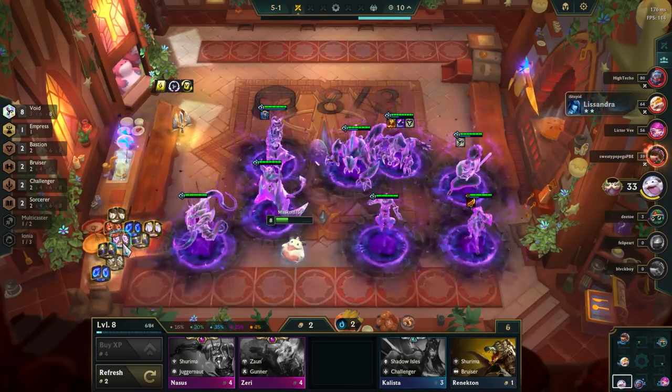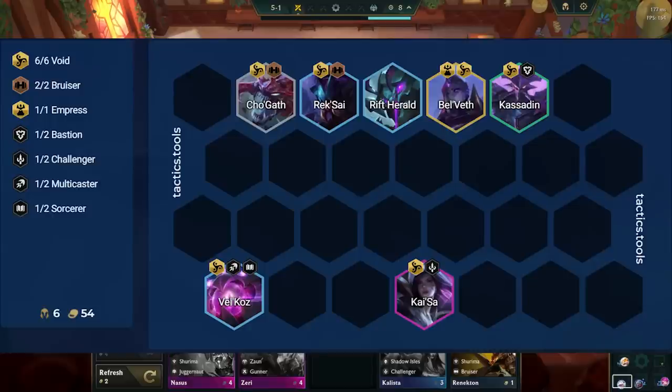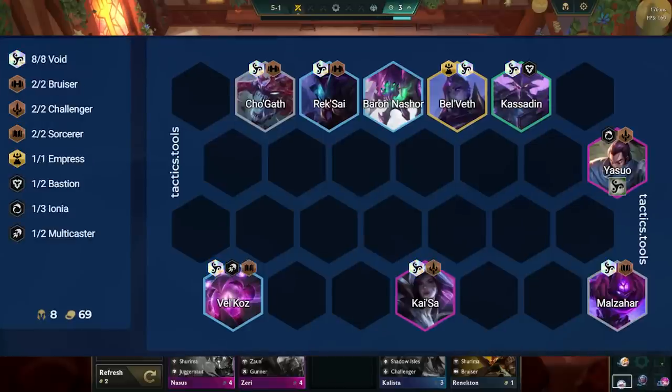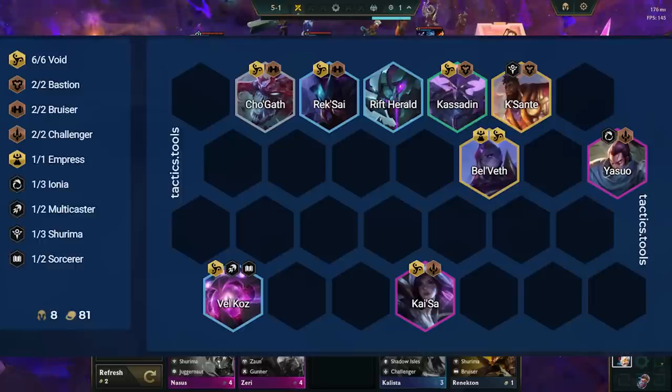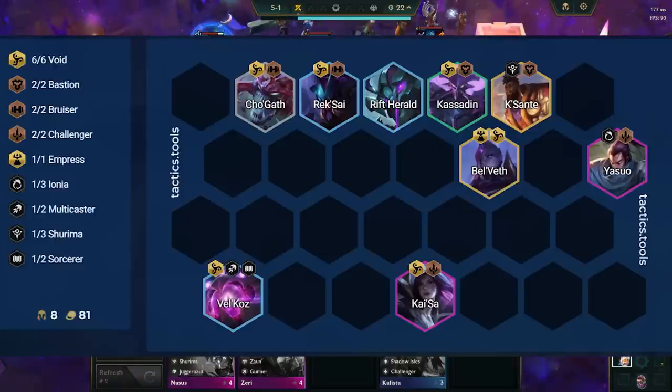The build is pretty linear, as we always want at least 6 Void in our team. But this comp gets a giant power spike at 8 Void, which means we will need a Void Emblem. This is easier to obtain than you'd think, but if we are not able to get the Emblem, we will usually just end up with Kai'Sa as our main carry, Rift Herald as our main tank, Kisante for Bastion and as another threat, and Yasuo to give us 2 Challenger, which helps out Kai'Sa a ton.